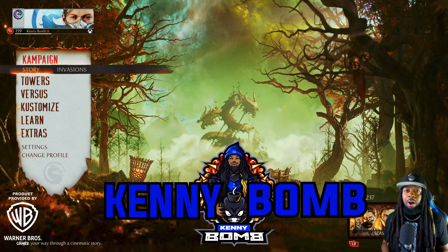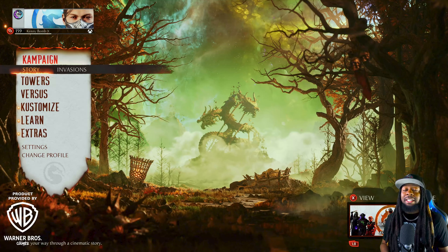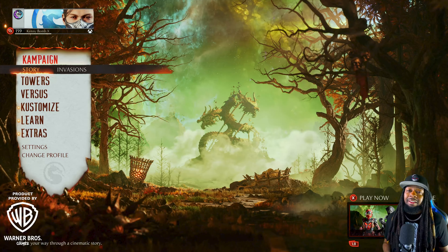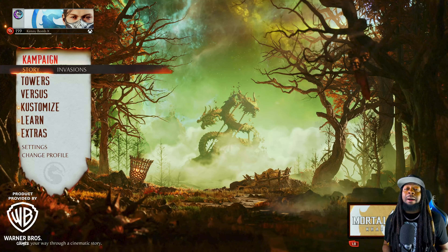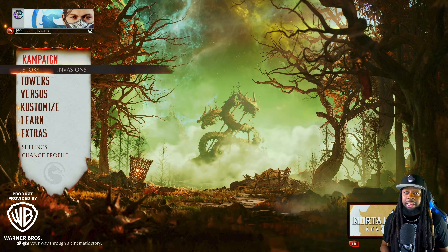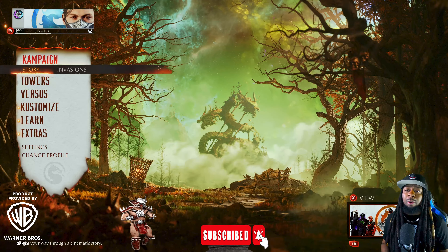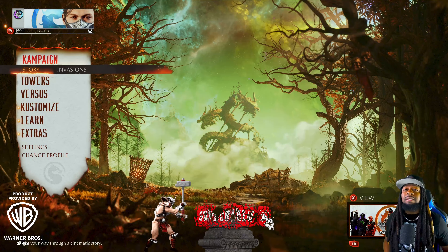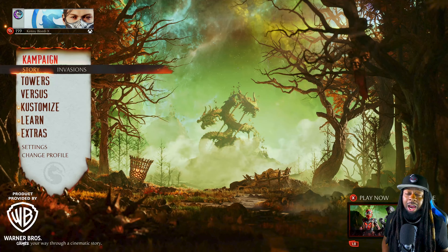What's going on everybody, Kenny Bomb is in the building, and I finally did it. I finally got full mastery with Cyrax. It should have been done a long time ago, but better late than never, right? Now, Noob Cybot definitely has the best gear in the game. Ermac comes very close, but I think Noob Cybot beats him out by a small margin. The question today is, can Cyrax come close or match the quality we got with Noob Cybot?